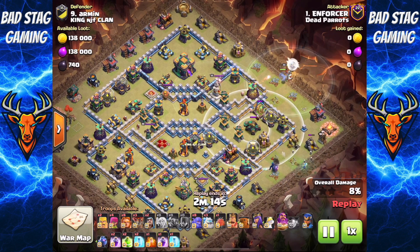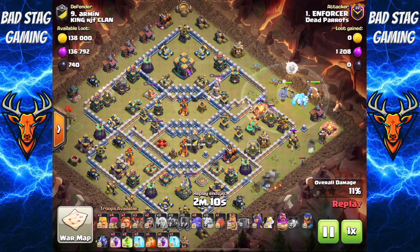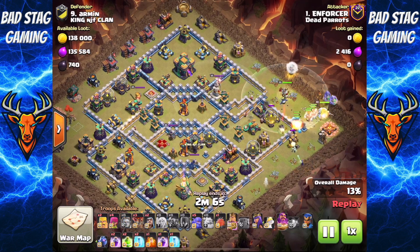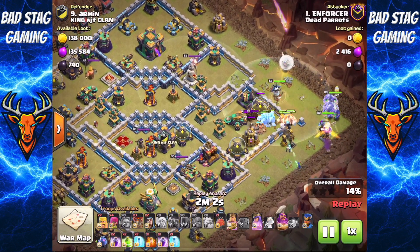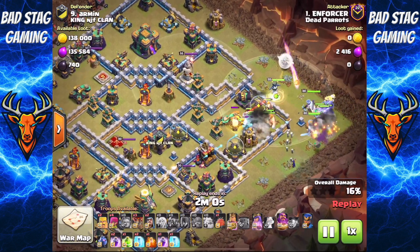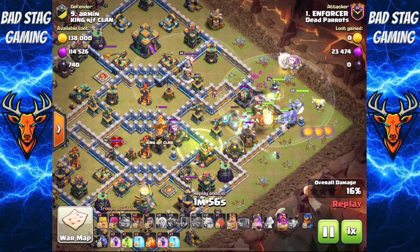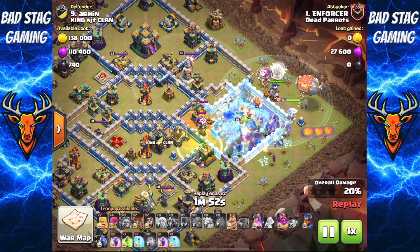Warden over at 2:30, pekka and then the witch over at 3:30 to cut a bit of a funnel. Then dump everything — all your giants, all your bowlers, King, Queen — get them all in the map and funnel them straight into that first compartment, then jump them round into the middle, round to the eagle, and carry them the whole way round that base. Yeti blimp in from 3.